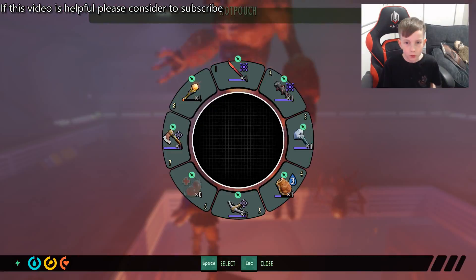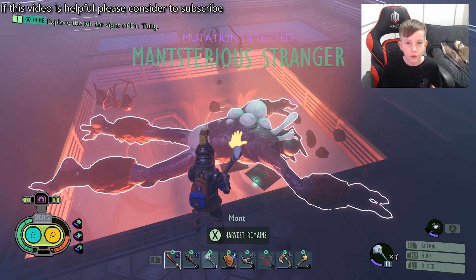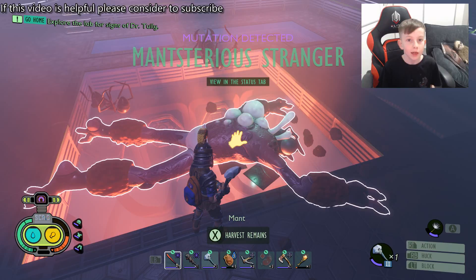Once you're done, he'll drop a thousand raw science and the Mant gold card. You will also get the mutation Monstrous Stranger.